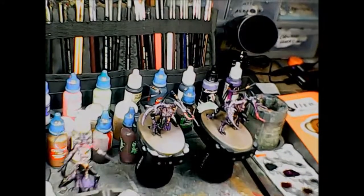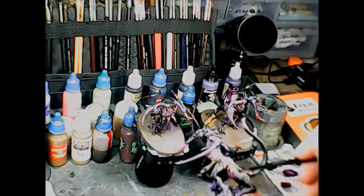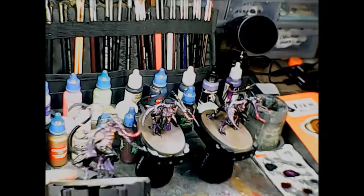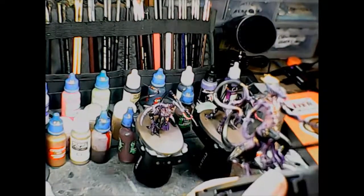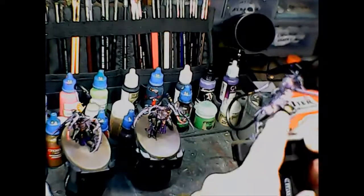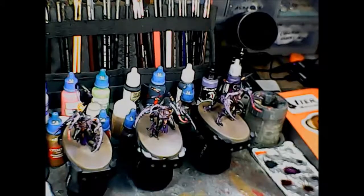They're all shade washed and looking pretty good — the shade wash still needs to dry a little bit. I did Druchii Violet for the majority of the body, armor, and metallic purples since they're all various shades of purple. When I layer them later they'll stand out more. The purple metallics are going to be left as-is; the purple fabric areas will be layered up a bit. The tongues I did with Carroburg Crimson, and the larger gold parts — like the crown and tail ring — I did with Reikland Fleshshade. I may dry brush some Griffon Gold on those.